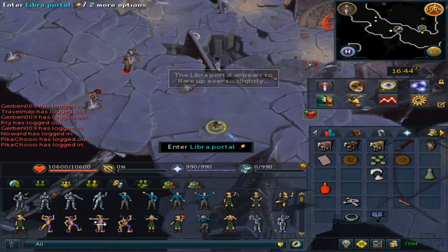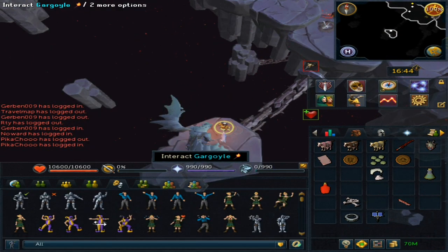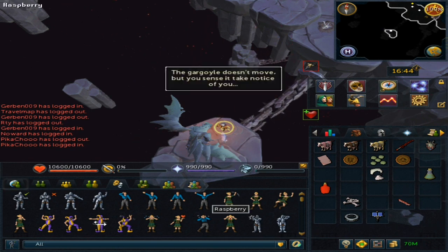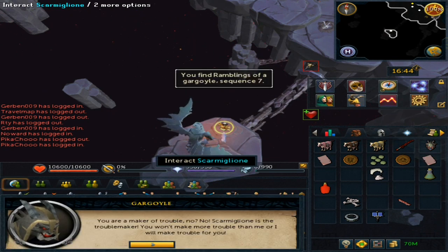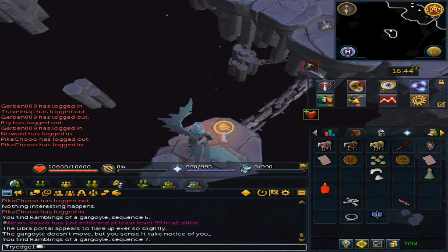Go through the Portal and then interact with the Gargoyle. Use the Raspberry emote again, and then go back through the Portal.